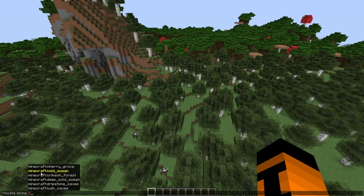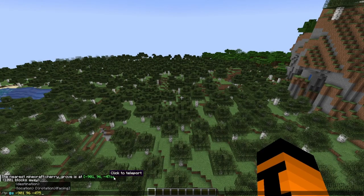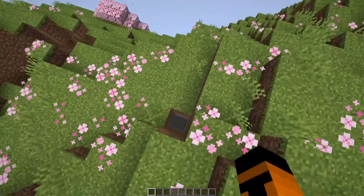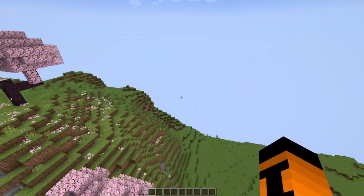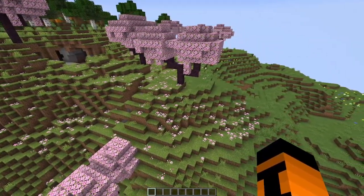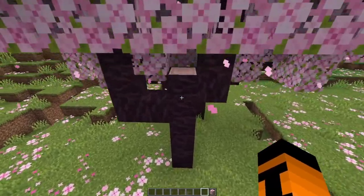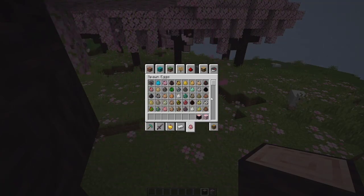Locate biome cherry grove - underscore cherry grove. It's been a while since I've used creative stuff. Let's see, under the ground like usual, which is something they should fix - you shouldn't spawn underneath the ground, it's kind of annoying. This is on a mountain. Let the terrain load. This is a relatively small cherry grove. Oh yeah, and the bamboo! Let's go.